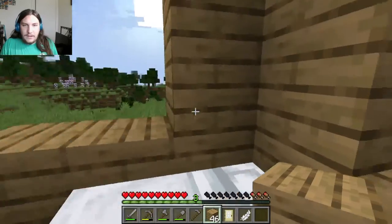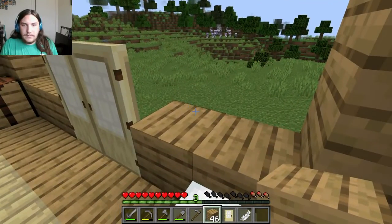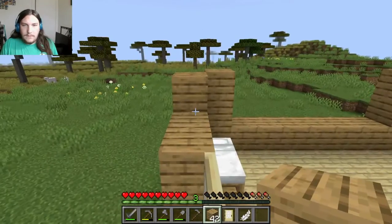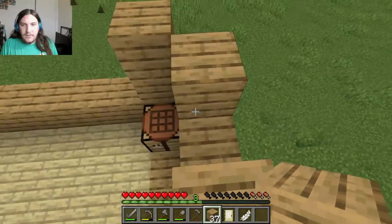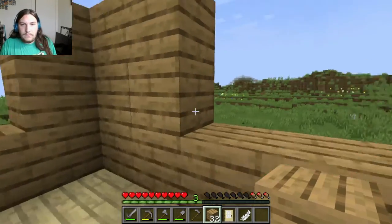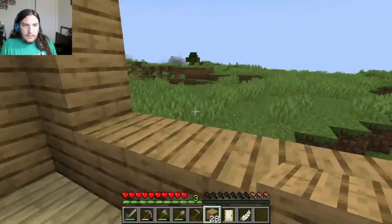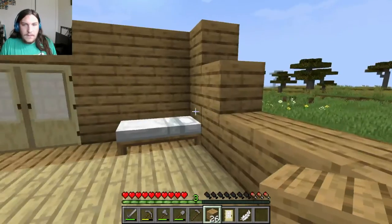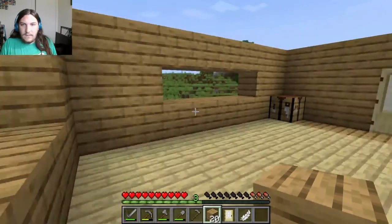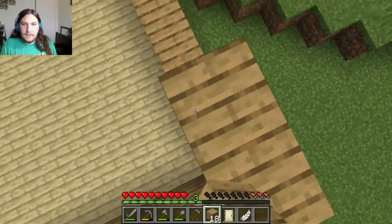I think I'll make a fancy house later — right now we're just gonna make a cozy cottage. That sounds nice, having a cozy cottage. Plus when you make slabs... that is going to be a window, and those are going to be windows on the sides. And this is going to be the kitchen area.